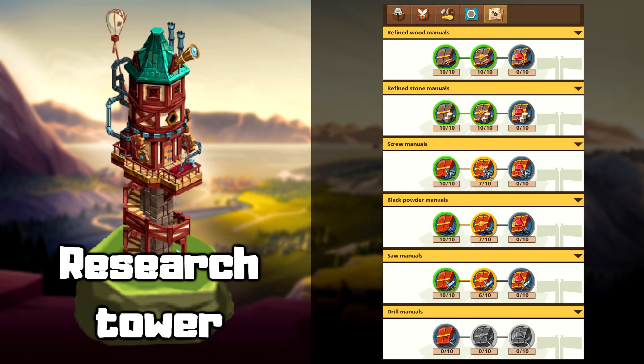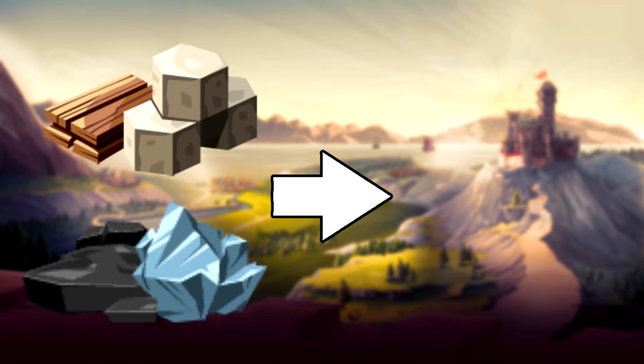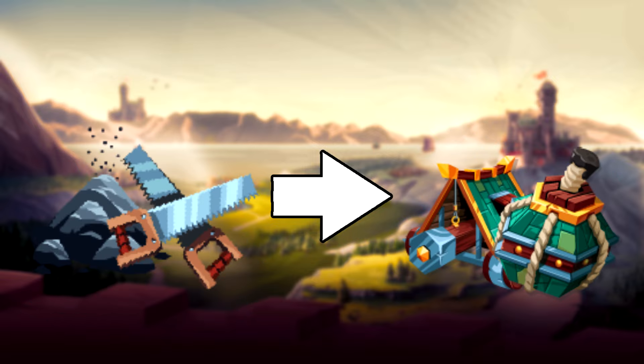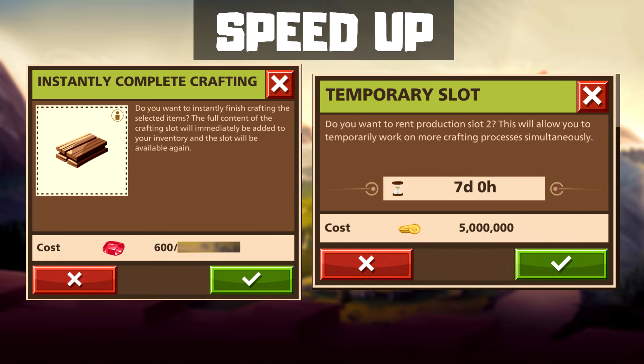In the research tower, you can improve the production of manuals, producing more refined materials from the same amount of raw materials in the same time. In summary, you can make refined materials from wood and stone in the refinery. From the refined materials and kingdom materials, you can make additional materials that are used to make the tools. It's important to build a stone quarry and woodcutter before you make tools, and then put these elements on them. This can reduce costs by 25%. You can skip the production process for rubies or rent production slots for coins.